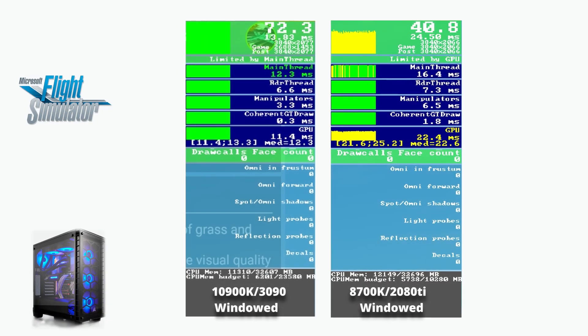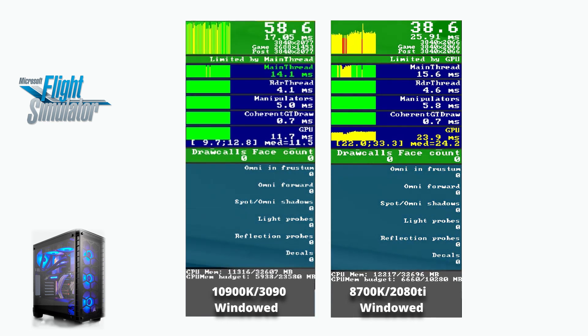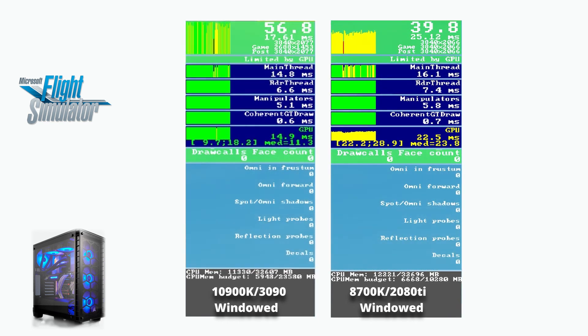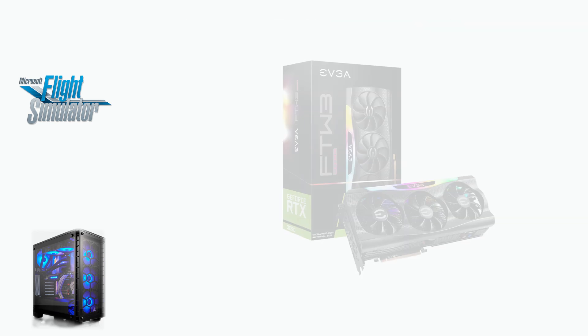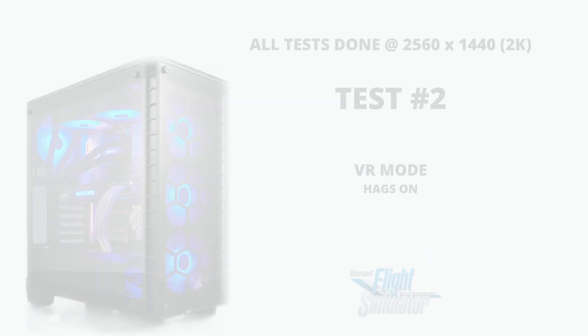By taking a look at both systems in more detail, we can see the 10900 is not working nearly as hard, running at about 17 milliseconds as opposed to about 24–25 for the 2080 Ti. The newer system is also using less GPU and CPU memory, indicating further optimization. This indicates that the 3090 has considerably more headroom.